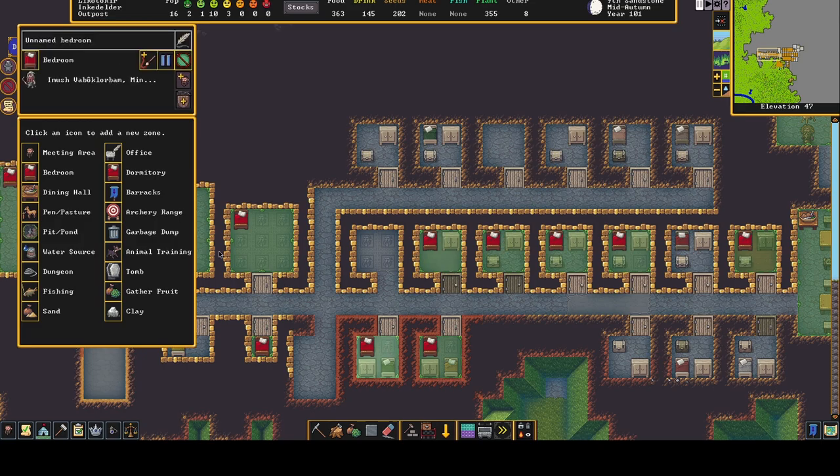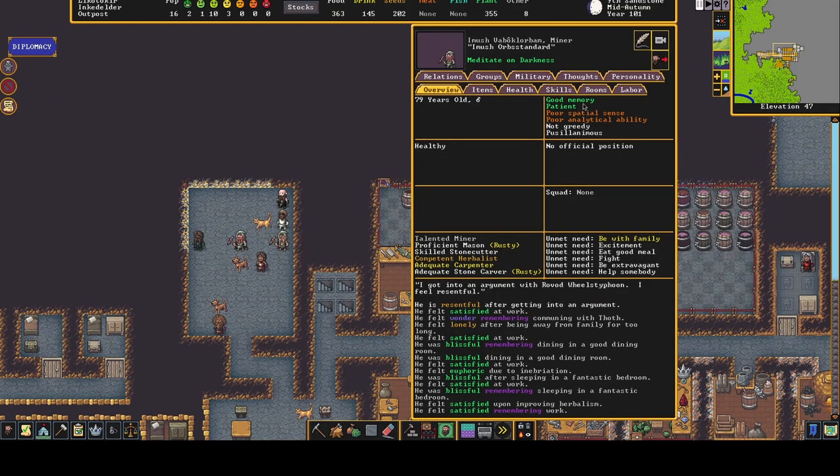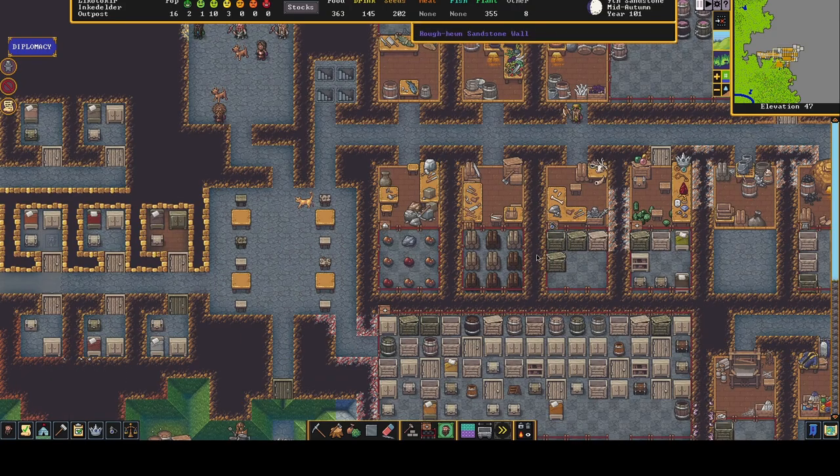Now I think this is decent — this room. So this is the dwarf Orangeat Imush. If we select him and go to rooms — yes, decent quarters. So the progression is: meager, modest, standard quarters, then decent quarters, then great quarters. So this is quite a good room really, even though it's tiny.